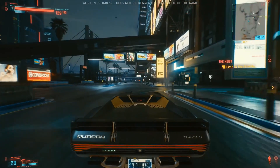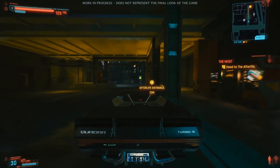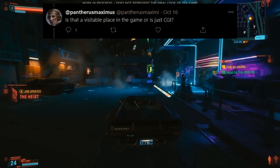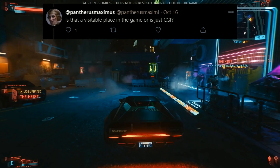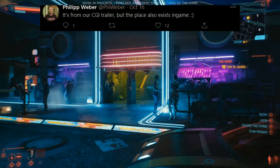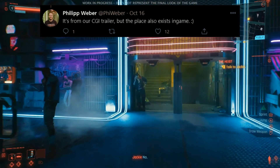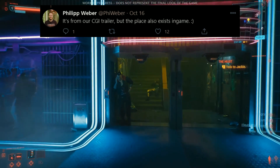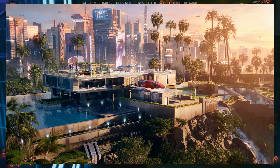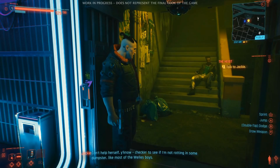But we don't know if this is going to be part of the open world journey or if it's going to be like a side quest or part of the main quest. We do have a follow-up question from Panther US Maximus who asks: is that a visible place in the game or is that just CGI? And we have a confirmation. Philip Weber says it's from their CGI trailer, but the place also exists in-game. So yes, this is actually a place we'll be able to visit and infiltrate, and it seems like it's going to be a challenge given that it will have a security system.